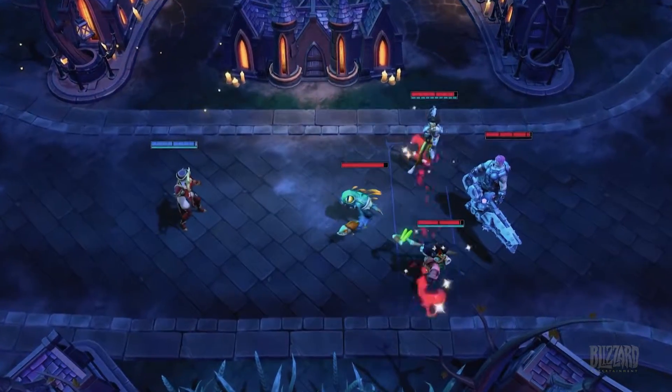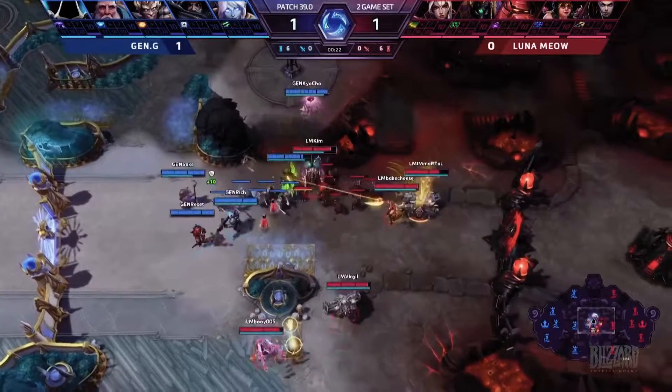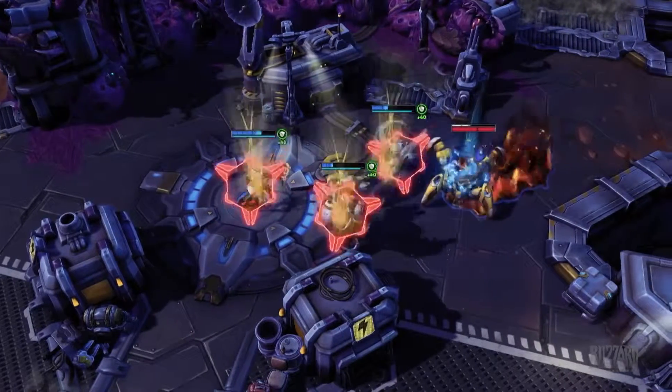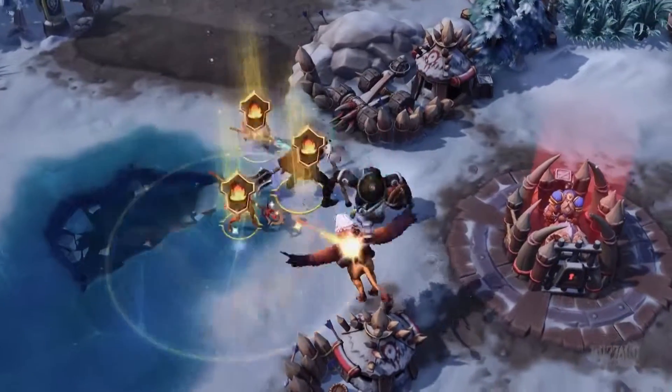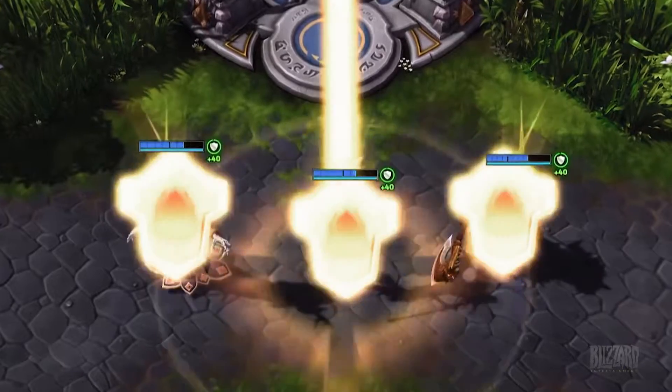Her damage comes from her Searing Lash and Inquisition abilities, catering for both single-target and multi-target situations. Praised by all Whitemane players, her Scarlet Aegis ultimate can be a team lifesaver, providing a strong heal and armor buff to allies within an area.